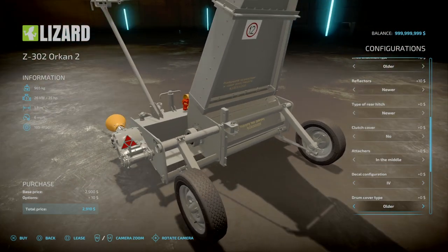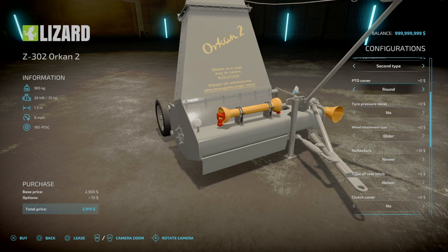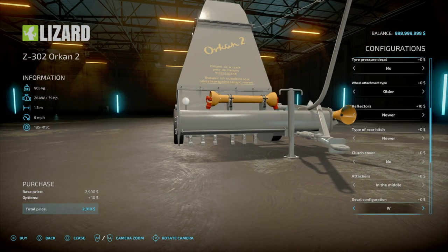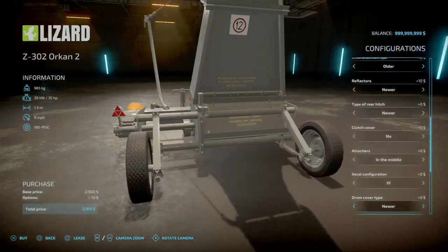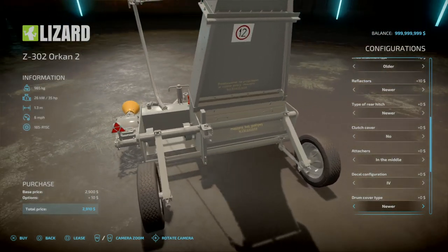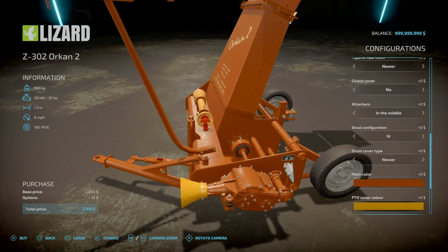You've got your drum cover: older, newer. There's a drum cover at the back — got your newer and older options. Main colours: you've got greys, reds, oranges, blues — and you've got a whole plethora. Main colour changes that. Your PTO shaft: got a variety of yellow. Colour of the decals is yellow or black. Colour of the wheel hubs — let's go with blue. And then lastly rim colours: reds, oranges, blues.